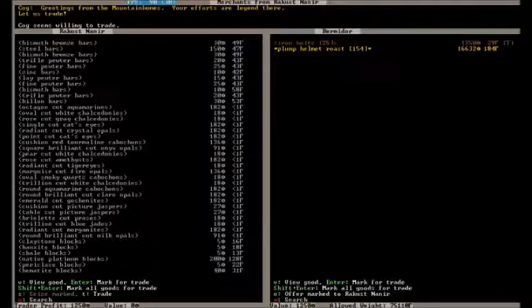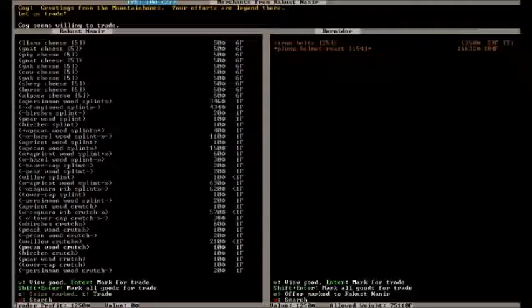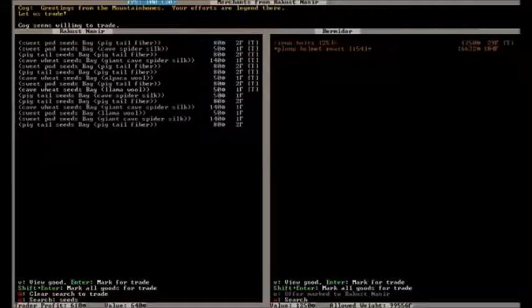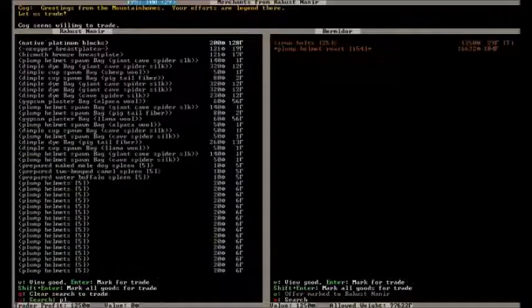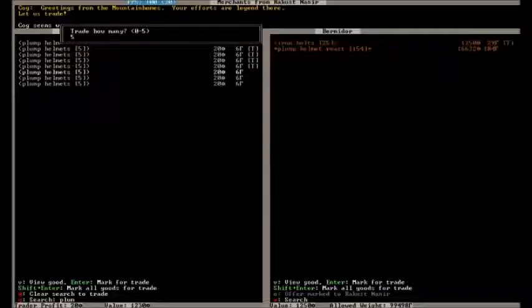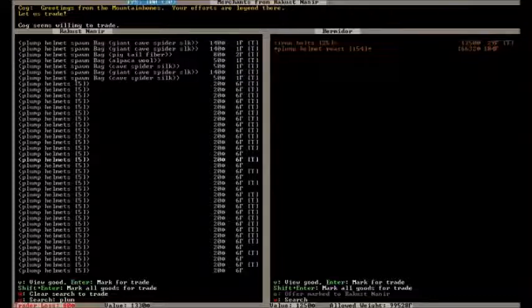These plump helmet roasts are worth insane amounts of stuff. Is there anything that we need from these guys? I guess we could just get a bunch of seeds — all of the seeds, in fact, that they have, we want. Actually, let's look up. Alright, we want all of these plump helmet stuff here. You can never have too many plump helmets — that is a rule that I live by in Dwarf Fortress. If we are attacked at some point and need to wall ourselves in, we will be able to survive off of the food supplies for an insanely long time, and the more plump helmets we have, the longer that will be.